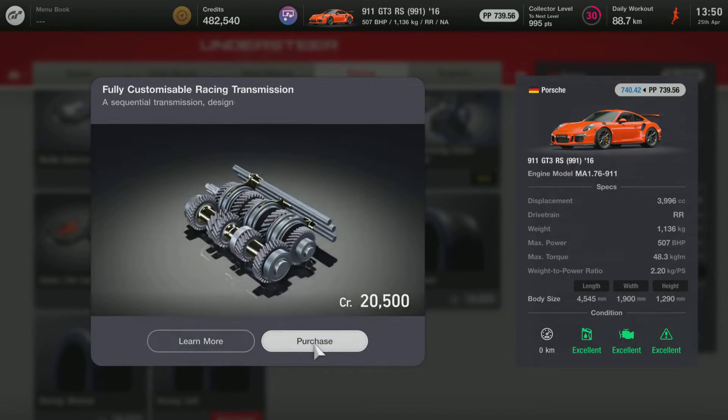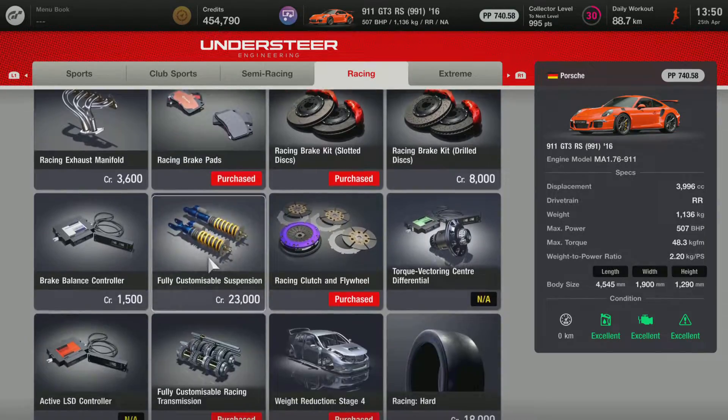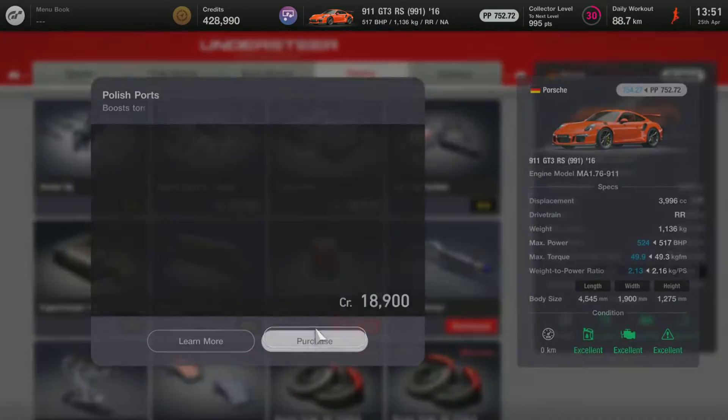Now buy transmission, and clutch and flywheel. Also buy the suspension, just in case you want to fiddle around with it.